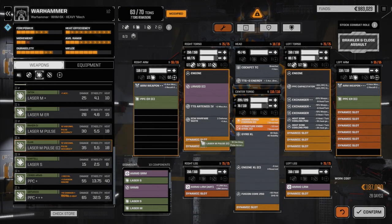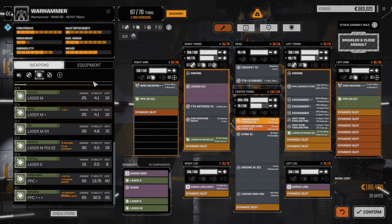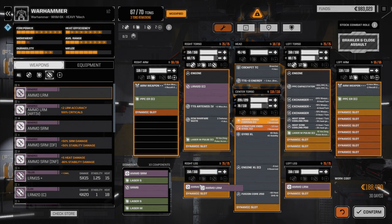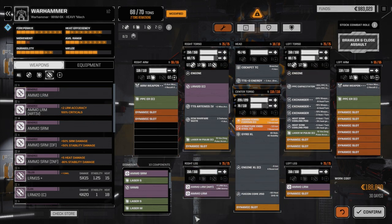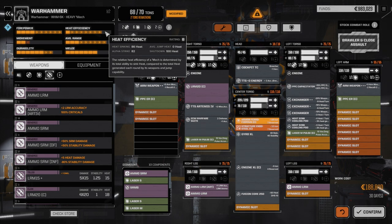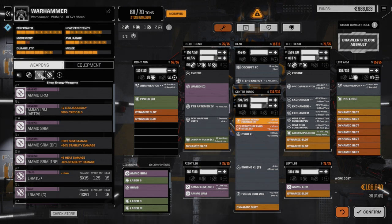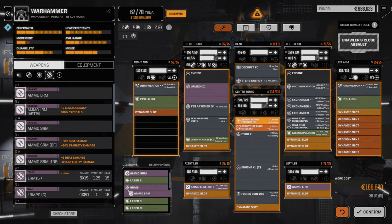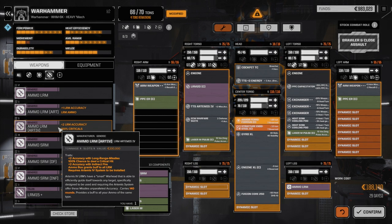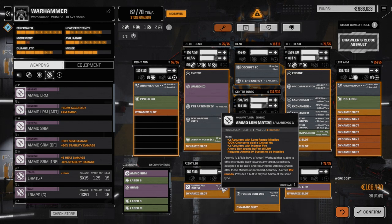The bonus accuracy we're going to keep for the Butcher that we're going to be building. Let's try this route and go with the Clan medium pulse lasers. I think maybe we will add another ton of ammo - that's going to be 16 turns of firing. Actually, let's take out this LRM ammo and put in the Artemis ammo, which has more rounds. So that's going to be 140 rounds - 13 rounds of firing. That's pretty good. I think we'll go that route.